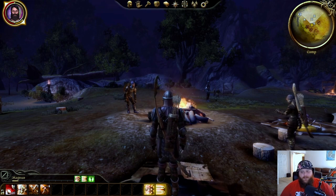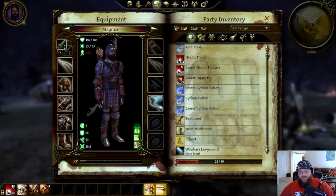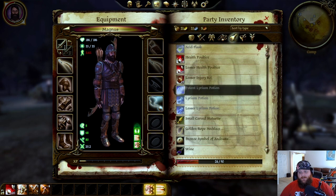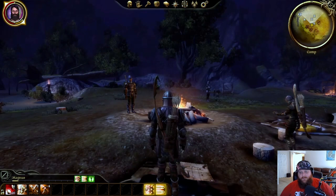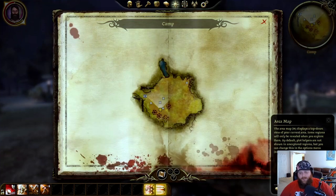Hello everybody and welcome back to the next episode in our Dragon Age series. Today we're going to be showing you the payoff to the money exploit and we're going to be dealing with these gifts. After we do that, we'll be starting off on the first of our quests.